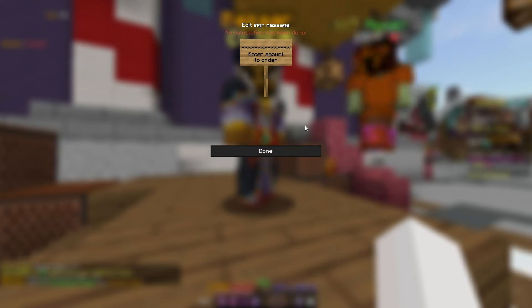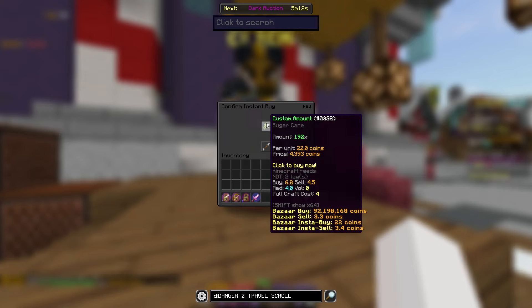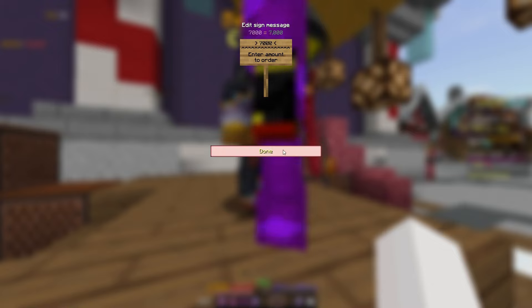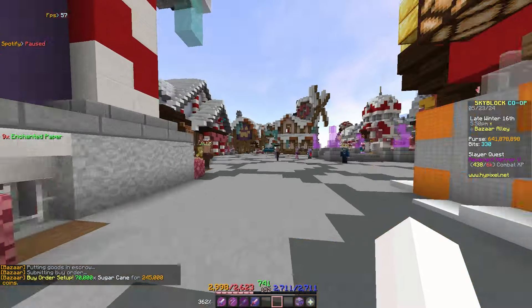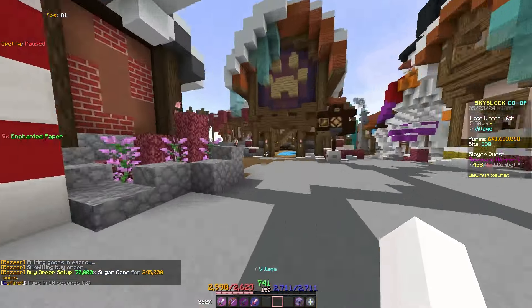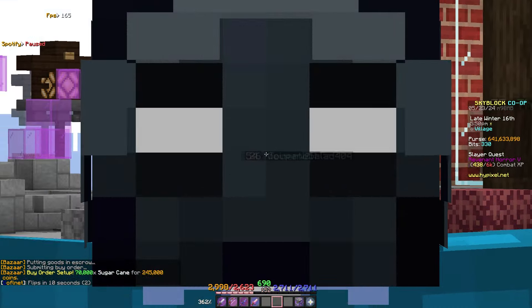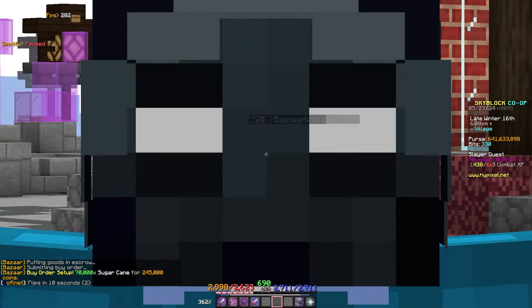It's not much on its own, but if you just sit here all day doing buy orders of 70,000 — that's 245k worth — you're going to get about 500k from that. These are the best ways to get money in Hypixel Skyblock. Have a great day!